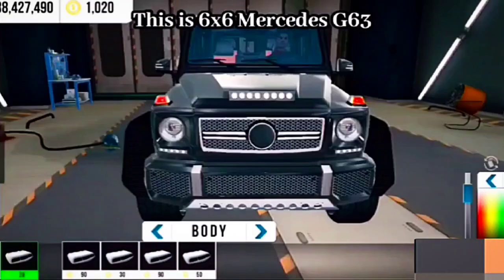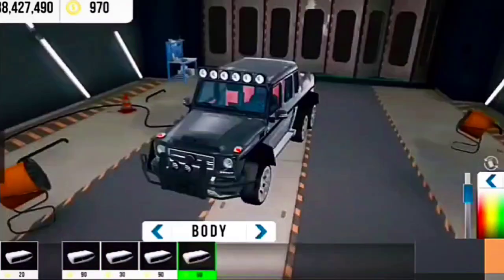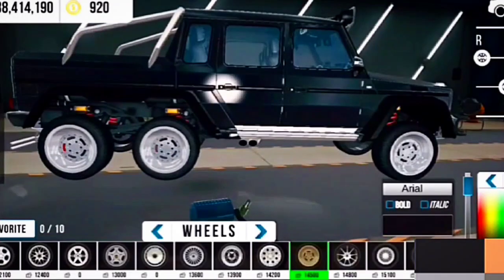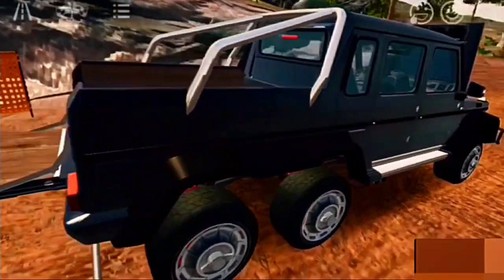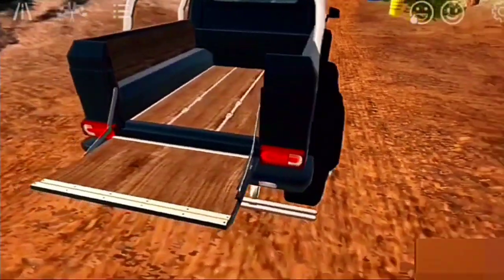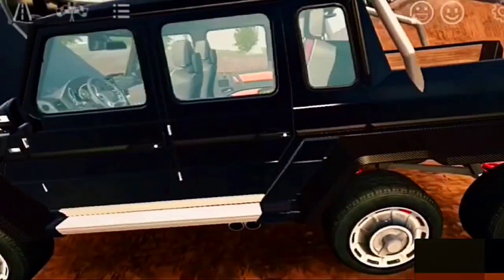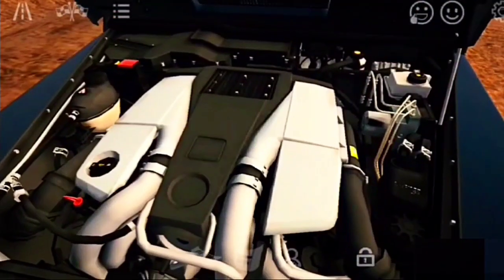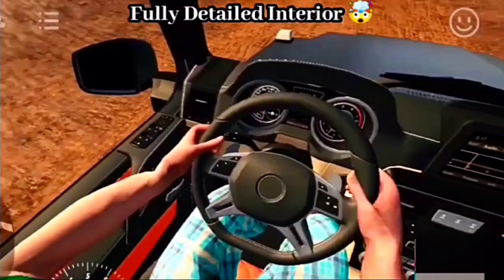This is the six-wheeled Mercedes G63. Let's add a body kit for this one also. It has a fully detailed interior.